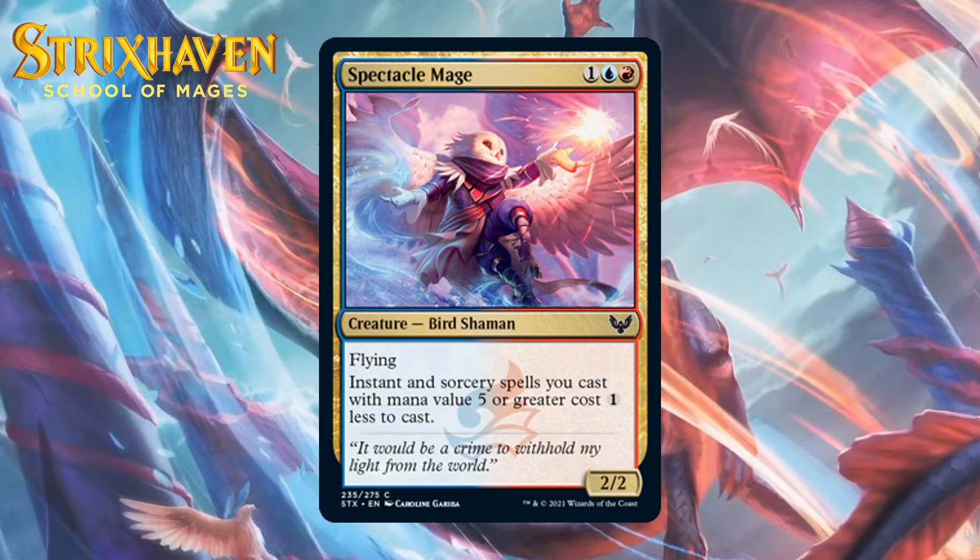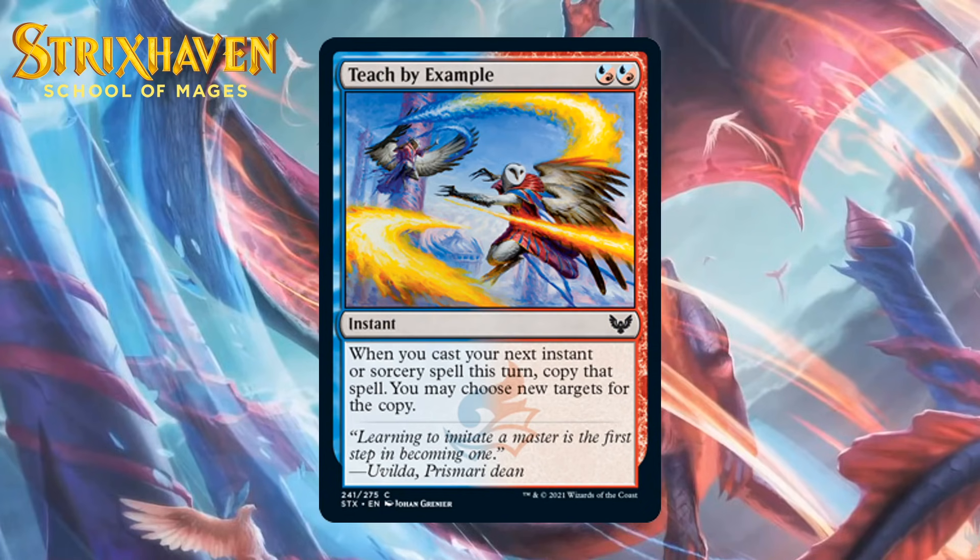Next up, it's Spectacle Mage, which for 1 generic, a blue and a red is a 2-2 bird shaman at common with flying. Instant and sorcery spells you cast with mana value 5 or greater cost 1 less to cast. This is a Windrake with nice upside for blue-red — a color pair that likes big spells. This seems like a key common for that deck. I'm giving it a C+. Next up, it's Teach by Example, which for 2 blue-red hybrid mana is a common instant — whenever you cast your next instant or sorcery spell this turn, copy that spell. I know this format is all about spells, but I still have a hard time thinking this will be worthwhile. You have to line it up the right way, and while using it on removal or a draw spell will feel sweet, the setup seems like too much. This kind of spell isn't good in most limited formats, and I don't think it will be here either — giving it a D.